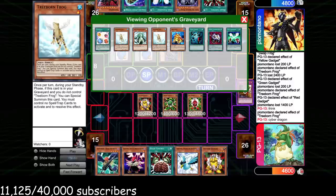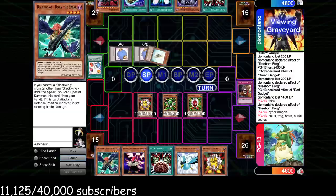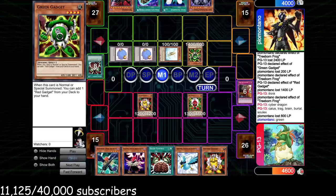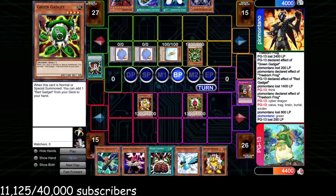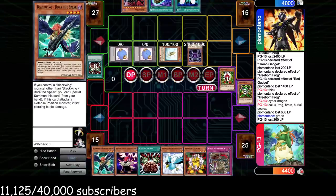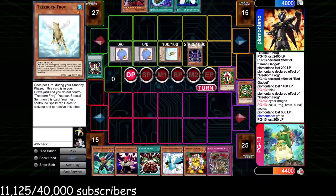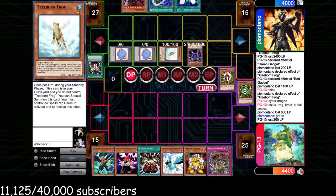We chain Dustshoot to Treeborn because if he only has one Monarch we want Treeborn sitting in play as another pierce target. We shuffle away Cyber Dragon. He brings out Treeborn, Brain Controls one of the gadgets — actually a smart play, he attacks with the gadget first to play around Tragodia, then attacks over Yellow Gadget and Caius's the Red Gadget. We take 200. We draw Royal Oppression. We know the last three cards in his hand: Burial — completely dead since we're not banishing Treeborns — Soul Exchange partially dead since it cuts off his battle phase, and Tragodia, which is most likely his only play.